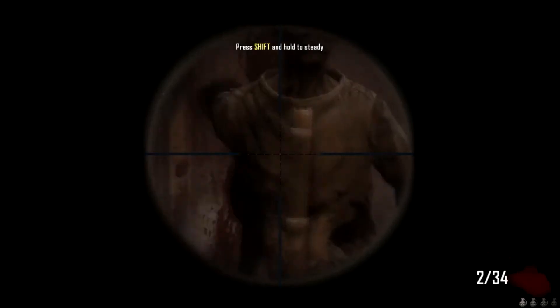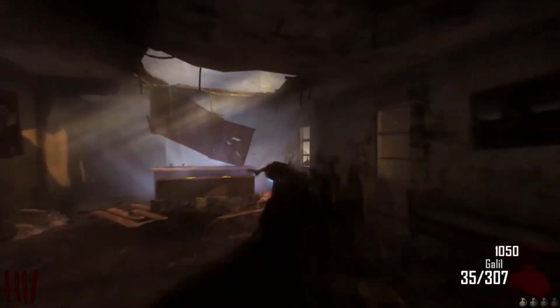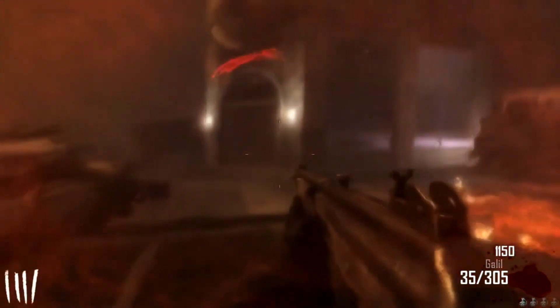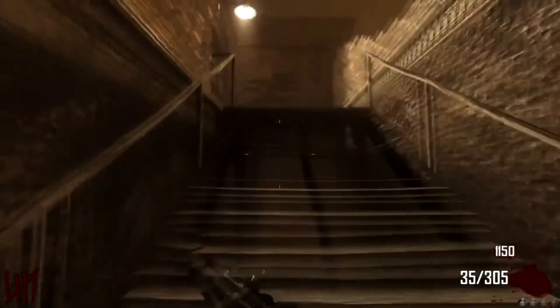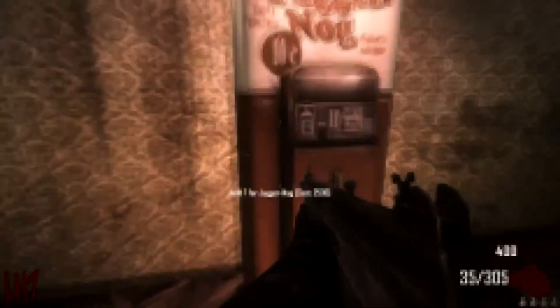Games like first person shooters, at least in my opinion, don't have to look incredible while playing since it's the shooting that really matters. Other games may be different as you want to enjoy the visual aesthetics. The settings you'll want to lower in-game for the largest FPS boosts are Shadows, Anti-Aliasing, Ambient Occlusion, Motion Blur, and Render Distance if applicable. If you really don't care about how the game looks, you can also lower the in-game resolution — this will make the game more pixelated but could give about a 20% boost in framerate.